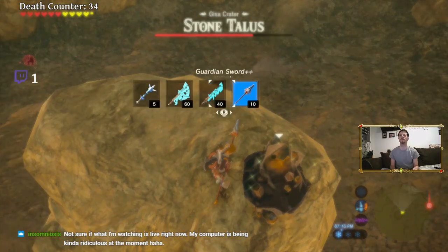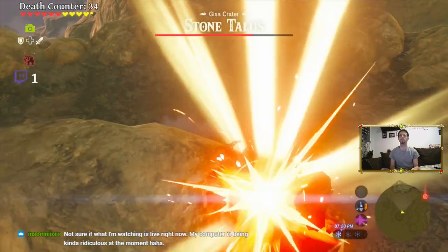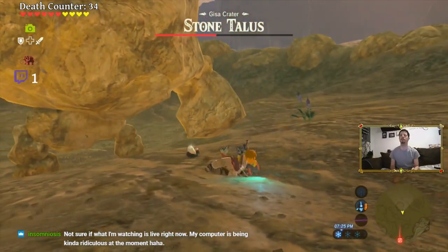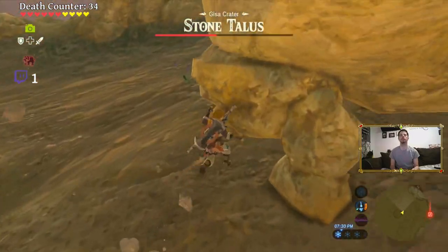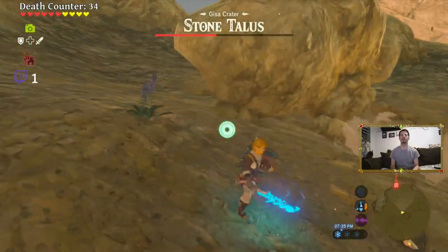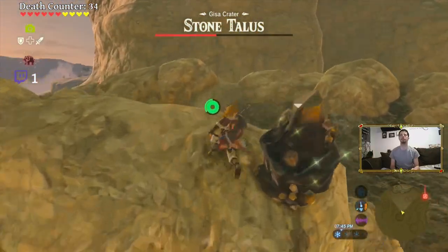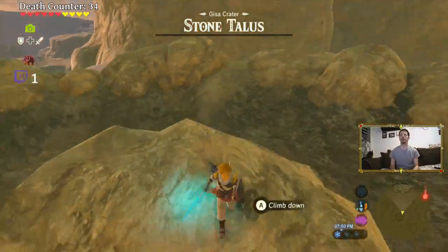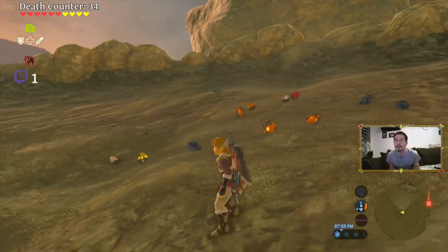Wait, let me get something better. There we go, that's what I'm talking about. You knocked me off — there we go, and that's how you do that. Thankfully Mipha's Grace saved my ass there.